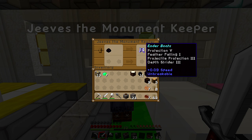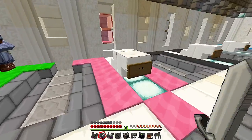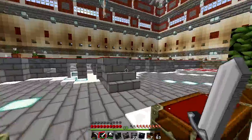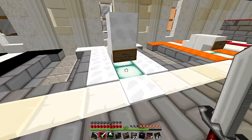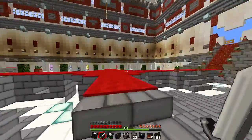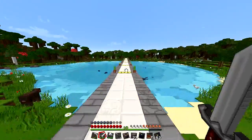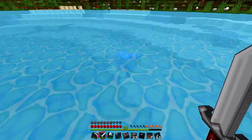We're gonna need two ender chests — one each. Put one here and wherever we go we'll take the other so we don't risk losing stuff — there's no keep inventory on this one. One dragon egg gives ender boots: Protection, Diamond Protection V, Feather Falling I, Projectile Protection III, and Depth Strider III. That means we've got to go fight the dragon!